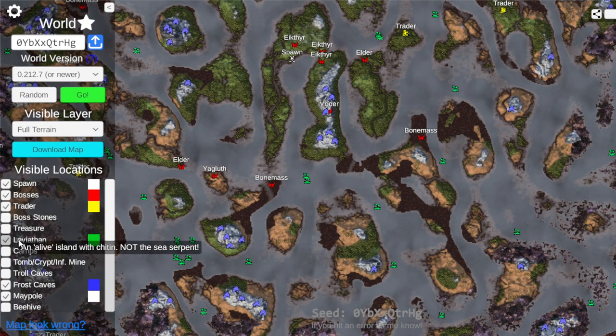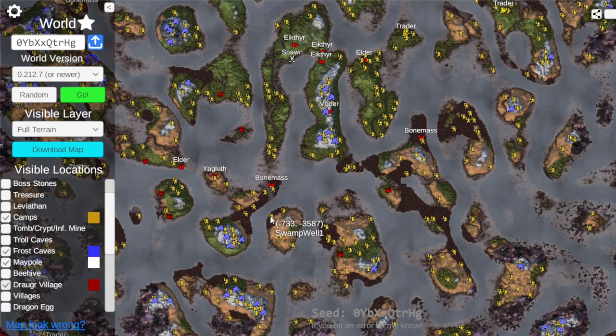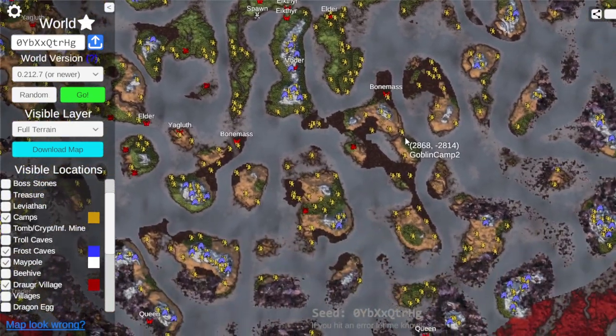Let's check camps, and then we'll turn on Draugr villages. I'm looking for a Draugr village next to a Fuling camp for a nice plains outpost for farming. It doesn't look like we really have that, which is unfortunate.